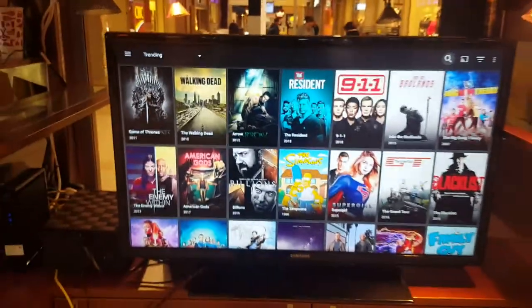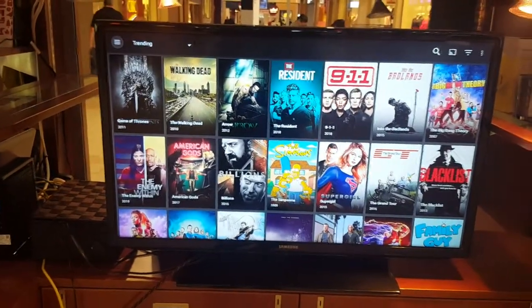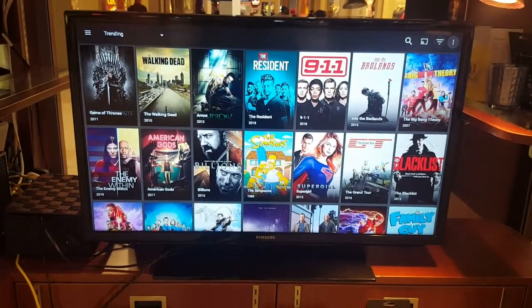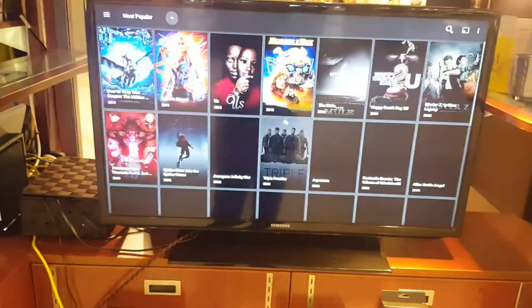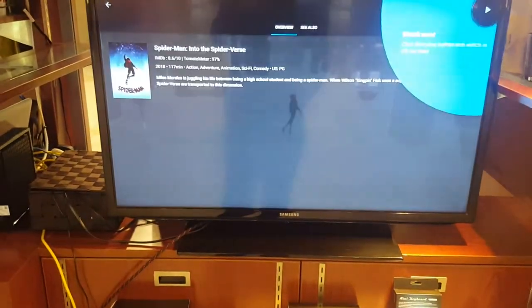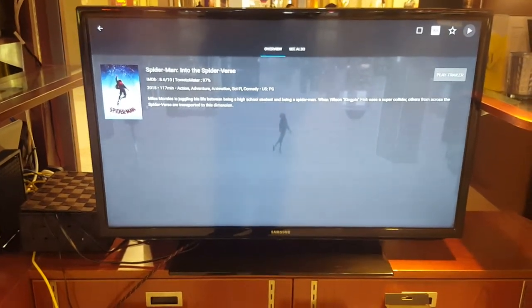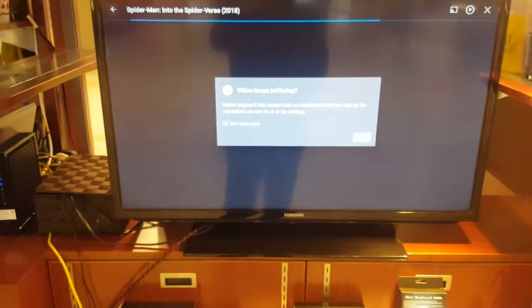I'm showing you where I am: I can refine the general library, I can choose the menu on the left, I can search, and I can do multiple functions — movies. Now I'm going to set it up to use MX as my default player. It has a specific feel to the app. On the right you can see the play button — click on it.